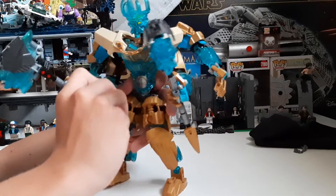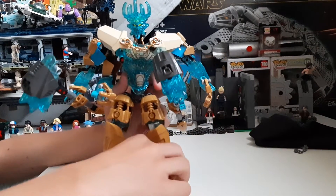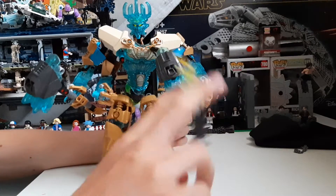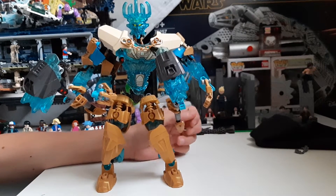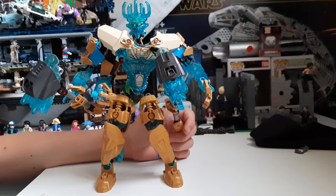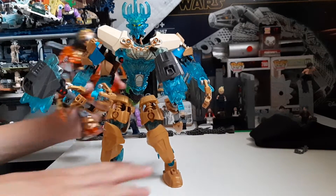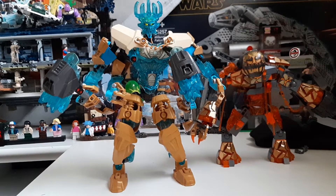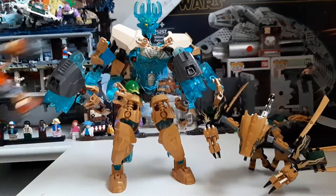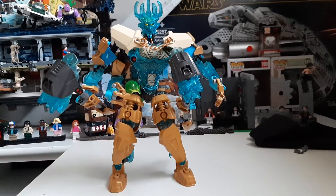And tada! Normally I would have him floating, but Lego can't float without a stand, which I don't have. For size comparison, there's Molten Man, and we have the Ninjago Legacy Golden Dragon, and of course a minifigure. Here we have Rick — if he wants to stand.